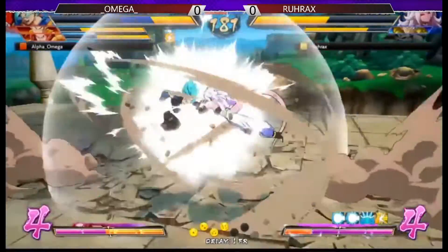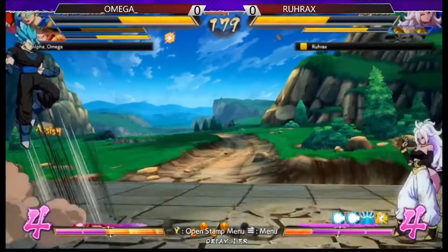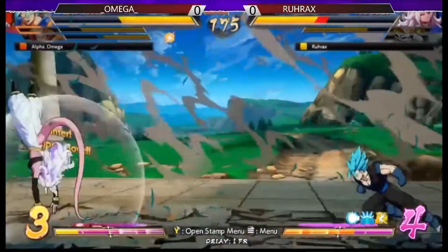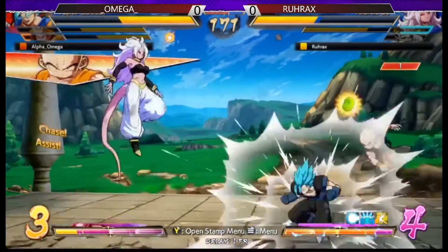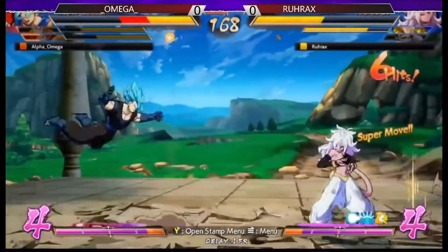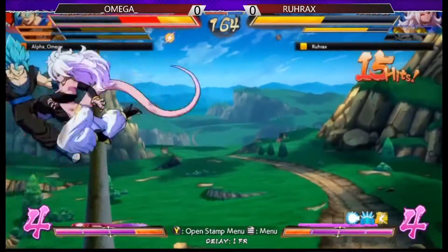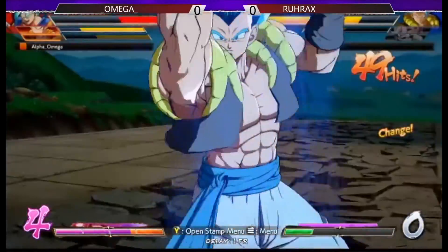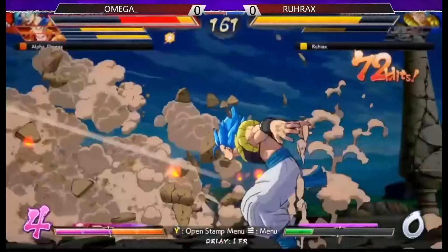Four Dragon Balls right now. He uses the senzu beam, able to recover some of that blue life. Nice super dash — and he takes the beam for himself. Nice DR. And he's just gonna kill Vegito. Kills Vegito Blue.